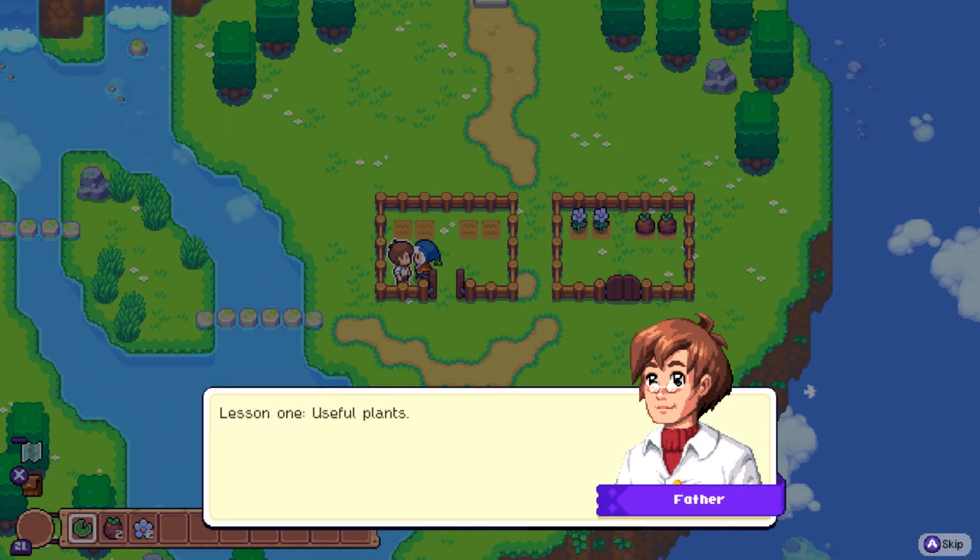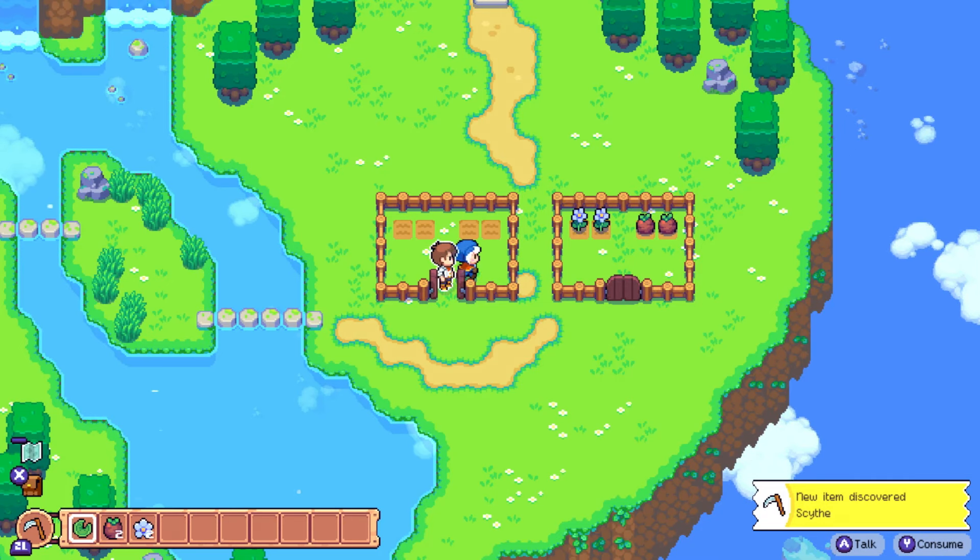Let's go over the basics again. Lesson one: useful plants. Remember what I taught you - flax is good for taming spirits, that's the one that looks like little purple flowers. Stone fruit - this big round lad is best for restoring stamina. And lily pads have healing properties, though they taste awful. All these plants are spring crops, so keep an eye out for useful plants in other seasons. Good job. Lesson two: harvesting seeds. You'll need seeds to grow more of the same plant. Use your scythe to harvest seeds from any plant, even wild ones. Come over here and harvest the seeds in this plot.